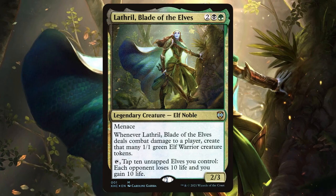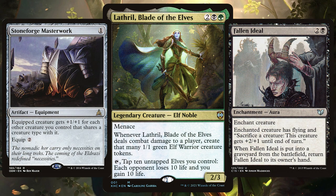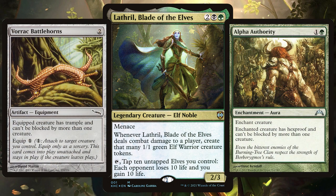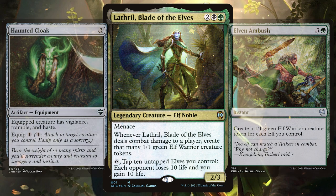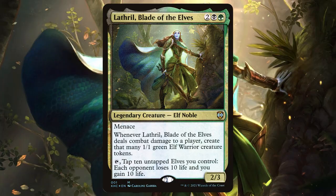One of the most popular commanders in recent memory, this Elf with Menace says when she deals combat damage to a player, create that many 1/1 Elf Warrior creature tokens. You can also tap Lathril and 10 untapped Elves you control, making each opponent lose 10 life and you gain 10 life. This deck is all about going Voltron, finding ways to force that damage through, creating so many Elves you can go wide or drain with Lathril for the win. Now let's get straight into the deck tech.